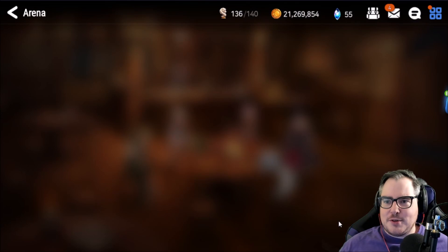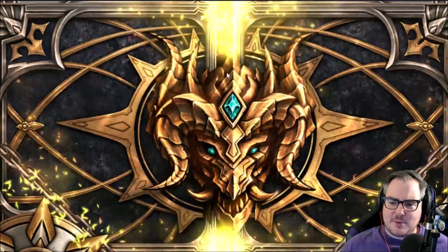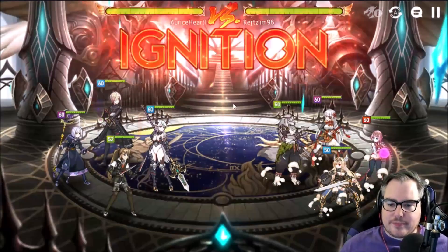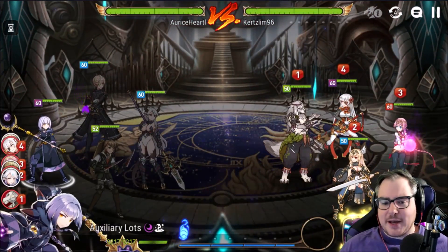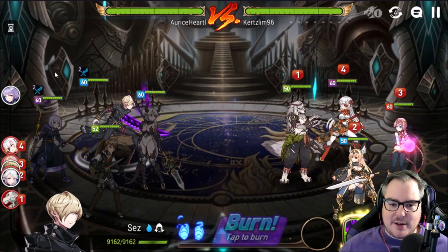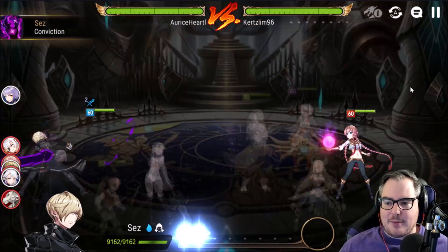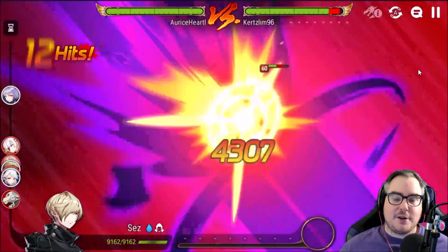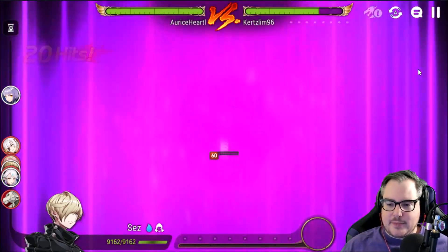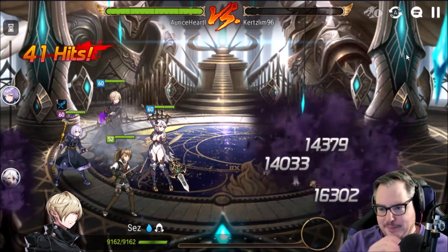The other problem with the Celeste setup was it was just so dangerous with so many non-guaranteed elements. This is one we might lose too because we don't have a third speed imprint — but we outsped, just barely. Because we use only one DPS and one booster, we can afford to use two speed imprints, which is something I couldn't do before.